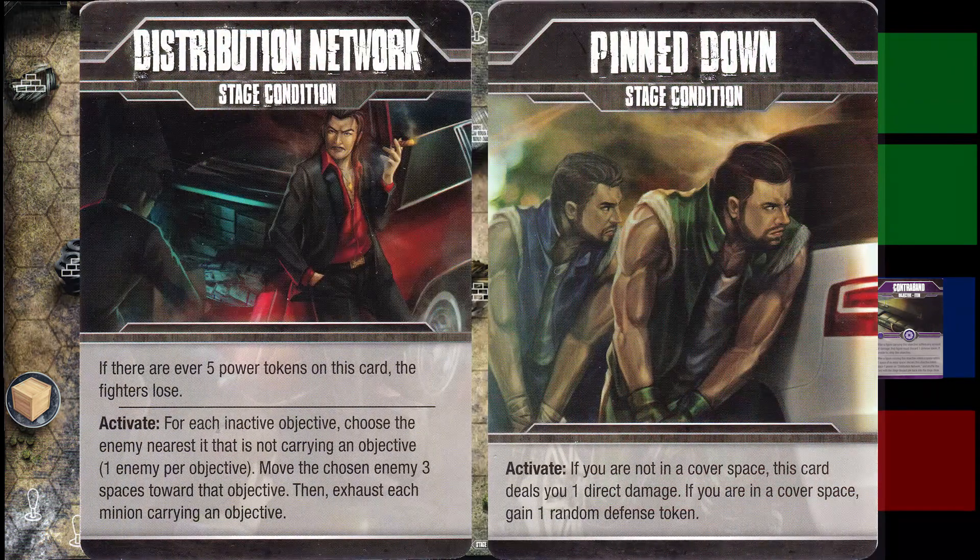Now we've got to look at the stage conditions. Distribution network: if there's ever five power tokens on the card — those power tokens come from losing enemy objectives — it's gonna move the chosen enemy three spaces towards the objective for the number of inactive objectives on the table. Exhausting may seem like it'll work in your favor but it's not. Exhausting puts them in one spot, then their activate from the stage condition moves them towards the exit space, trying to run away from you.